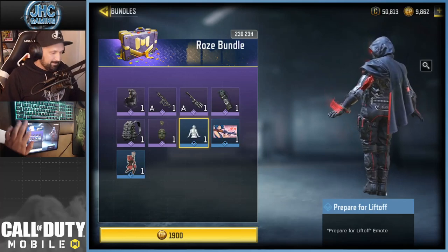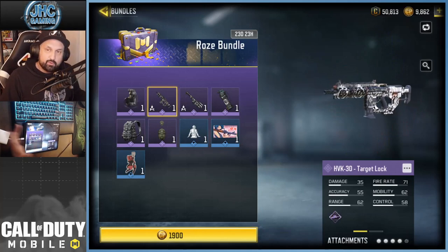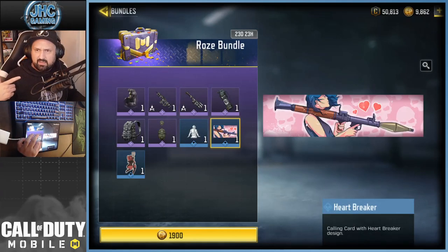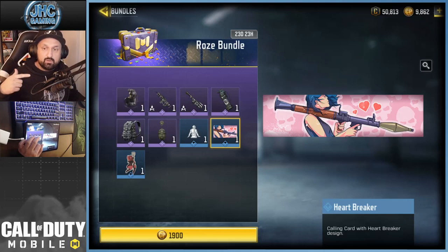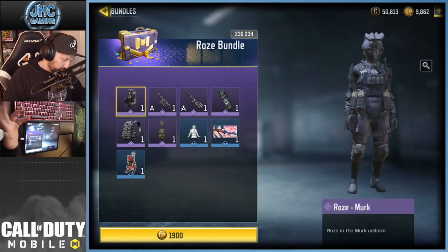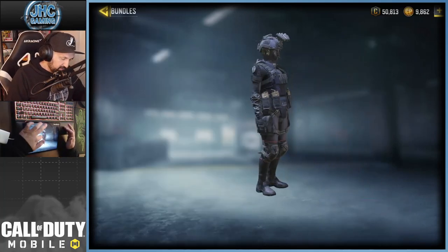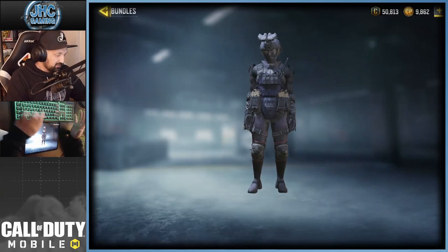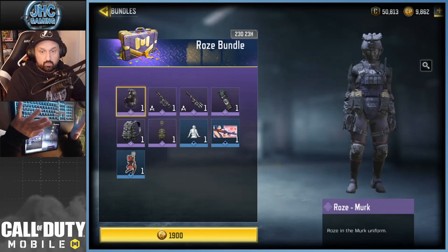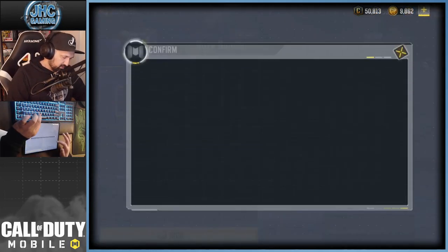The emote is pretty funny — 'Prepare for Liftoff' and it's actually lifting off, so I like the emote. The rest I'm probably never gonna use. I like the gold skins, the sprays I never use, the calling card is okay. Some guys say it's a spoiler of something to come — an RPG maybe coming in the game later, maybe next season. The soldier Rose Merc is a brand new soldier, pretty cool, probably gonna be popular in multiplayer.